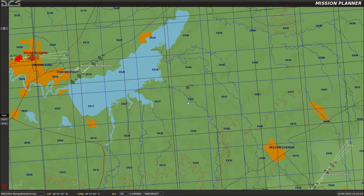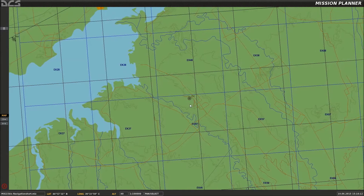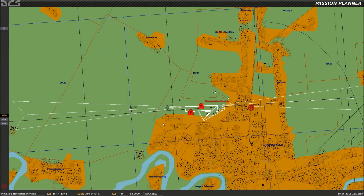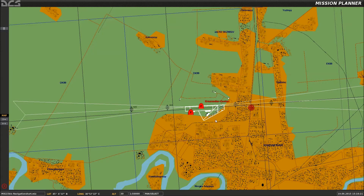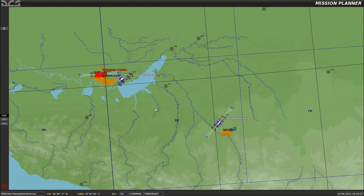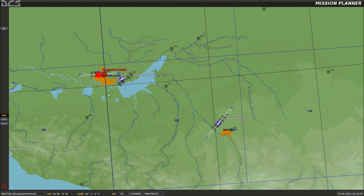Zooming in on the map, there's Beacon 312 sitting in the countryside next to the lake, and at the airbase you'll see there's an inner and an outer beacon. Most airbases have two, some only one. Today we're going to fly a simple route: take off from Krasnodar Centre, fly to Beacon 312, then on to Maycop airfield, using only these beacons.